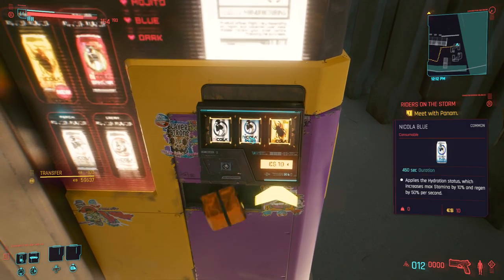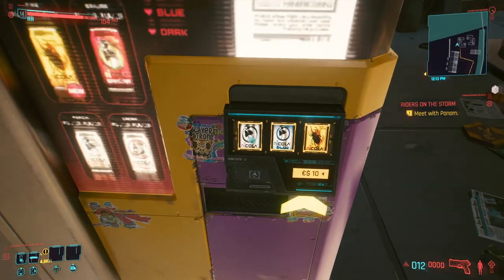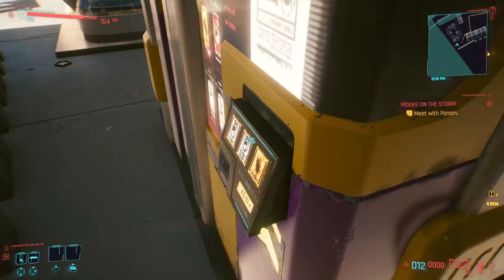I recommend only picking one of the three colas so there's less menuing time later. There's a total of 24 machines to use. Sometimes they only spit out a few, other times you can get 50+.